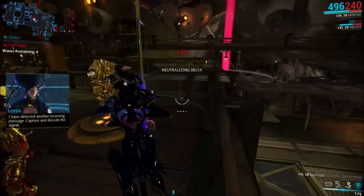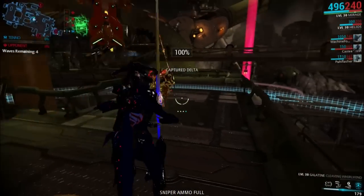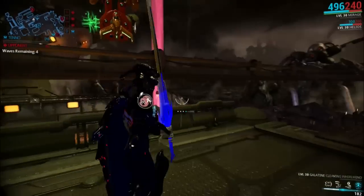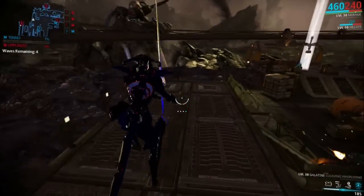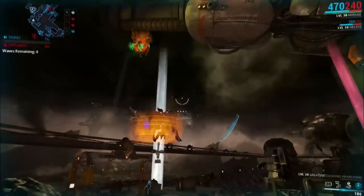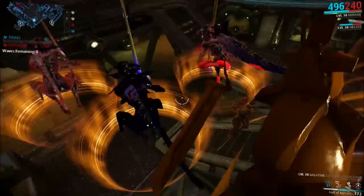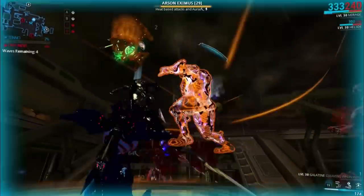There are actually more waves — awesome, because I was thinking that was a bit too easy. But then again I've got a very beefy team — my guys have like 1000 shields and things like that. I haven't actually used the Galatine since the patch, so what is the jump attack like? Okay, that's the same as the Skindo and the other heavy weapons. The arson guys are so frustrating, and he's beefy as well.